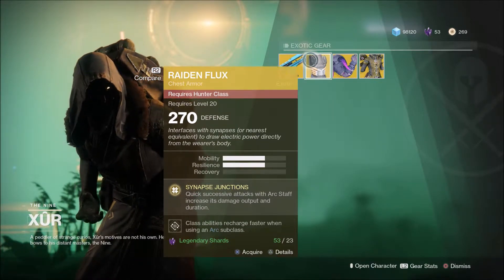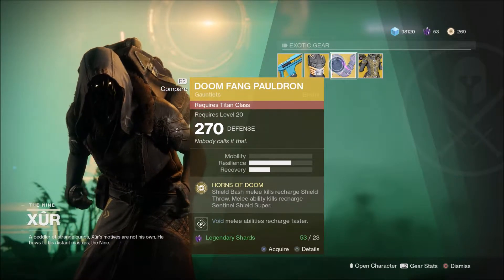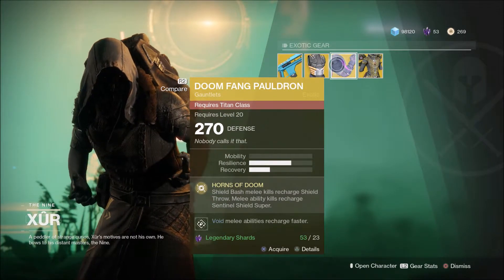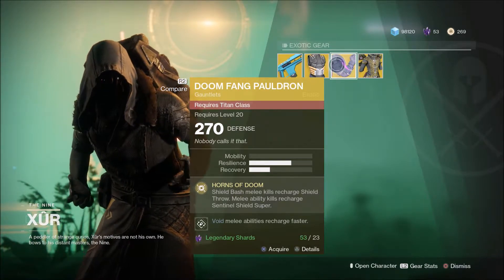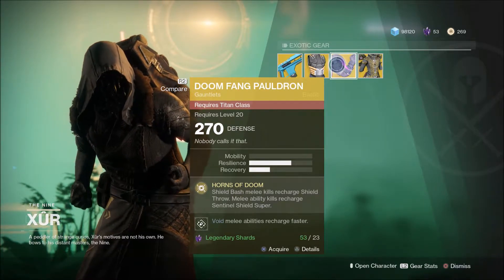Then you've got the Doomfang Pauldrons for the Titan, where its main perk is: if you don't have a shield throw charge, you bash an enemy with your shield and you get a shield throw charge.